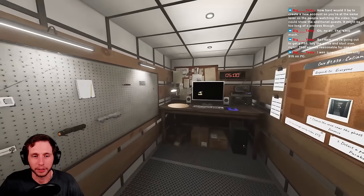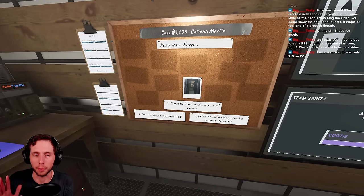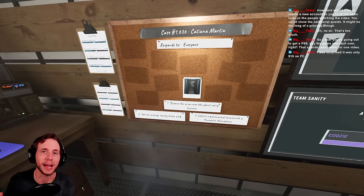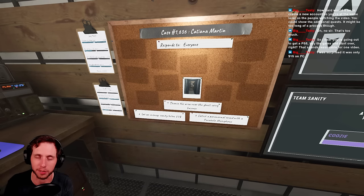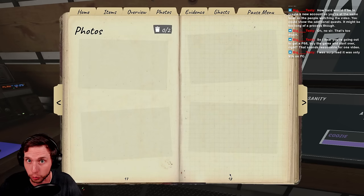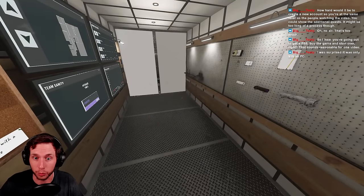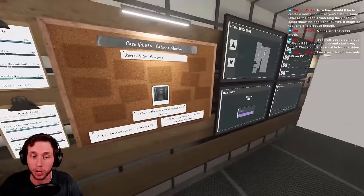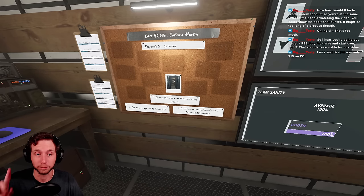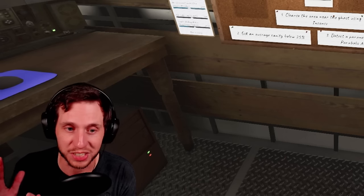Before I even get out of the truck, the best way to get the most XP is to try and go for a perfect game. If you are a low level and you don't have the photo cam unlocked, the only way you can get a perfect game is to have a photo album full of three-star ghost photos and completing all of the objectives. We're low level so we don't have the photo cam, so we're going to try to do all of the optional objectives, but they scale based on your level.